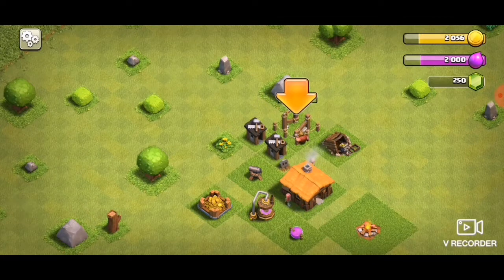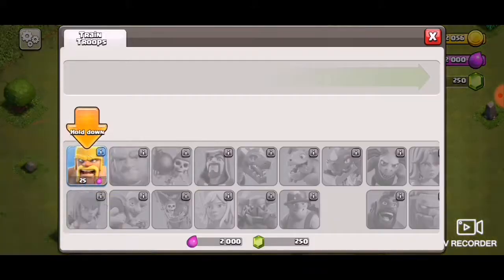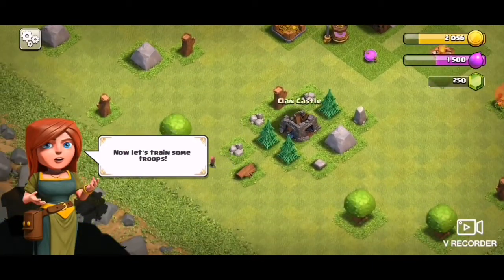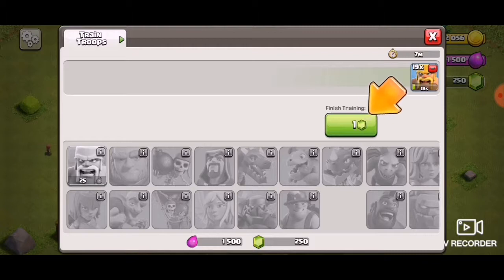So barracks - this is where we train troops. In Boom Beach, when you attack somebody's base, if some of your troops survive you can use those troops again. In this game you can't. How many can I hold? 20. It takes seven minutes to train - I'll cut ahead in the video until my troops are done. When they're done I'll come back and do some attacks, so I'll see you in a minute.